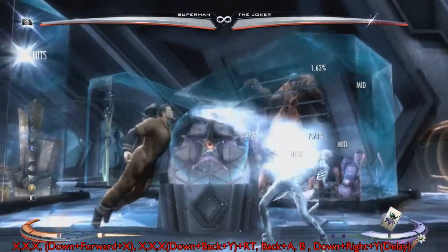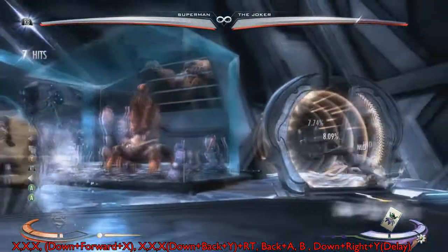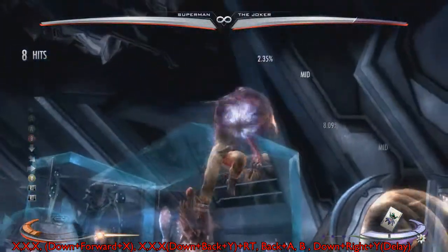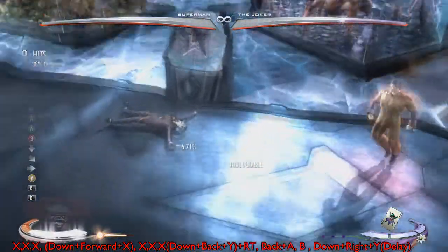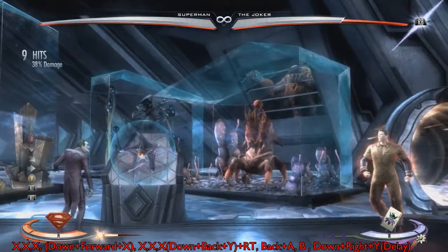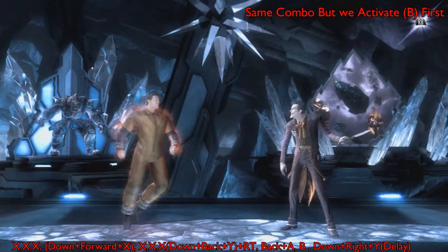I did add the transcript at the bottom. You want to start off with a triple X, then down-forward-X. Same combo once again: down-back-Y, you cancel, then back-A, B, down-right-Y. You want to delay it a little bit at the end — just delay it a bit, and I'll explain that right after this combo.